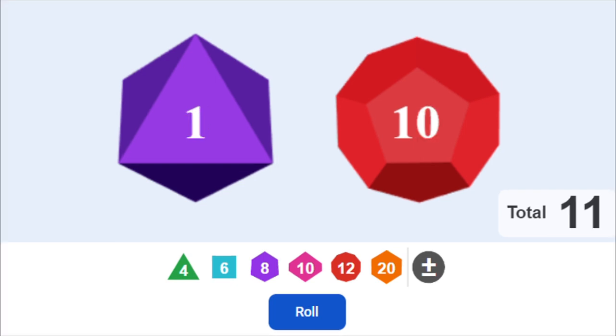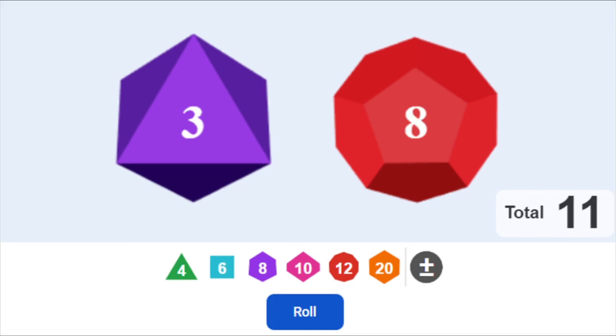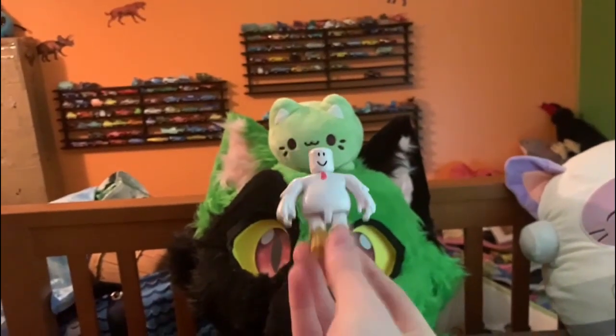We've reached the grand finale. The winning value is eight. For dramatic effect, I'll screenshot each individual roll. And that's the game! The winner of the first inaugural kind of unfair dice game is Comically Large Mad Cow Disease.